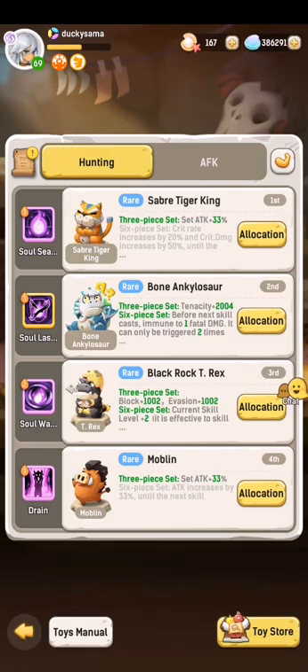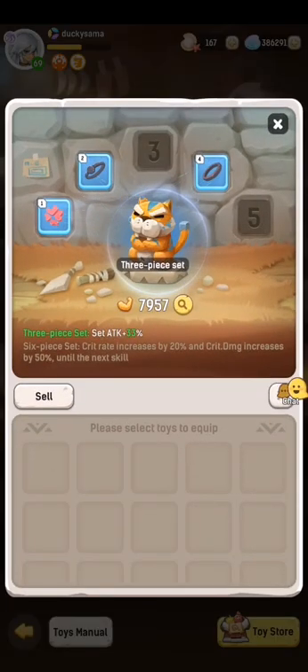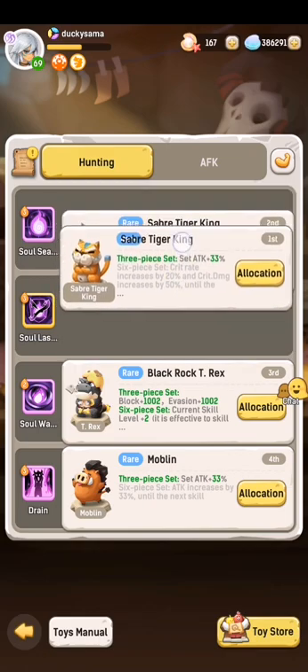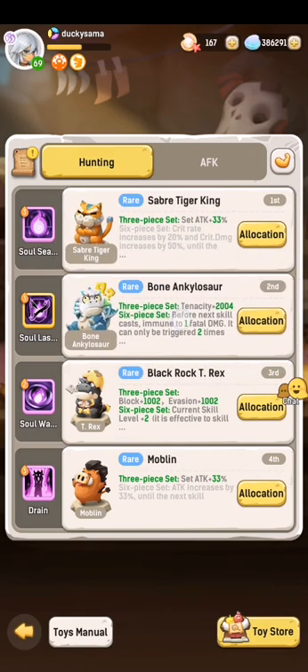For example, this one right here — the Saber Tiger gives a crit rate of 20% after the skill that is equipped to it is cast. The one thing you gotta notice about toys, especially for things like the Saber Tiger as well as the Bone Ankylosaur, is that the skill you equip them on makes a lot of difference.